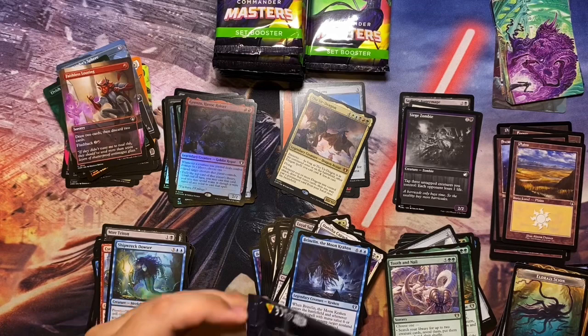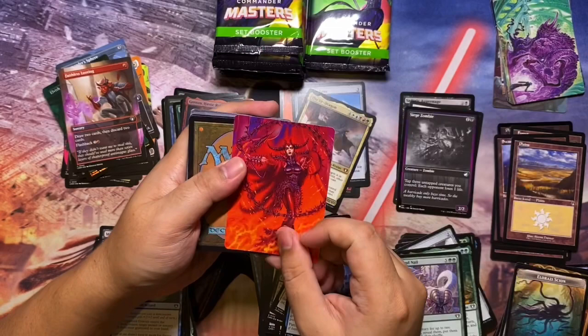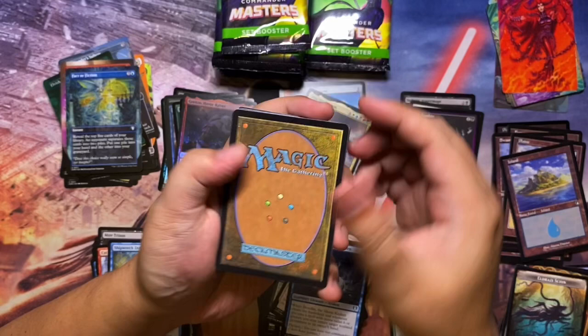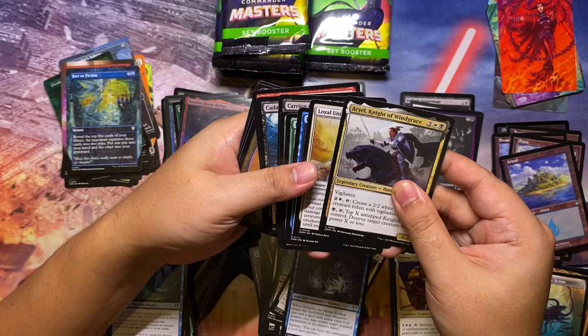We have the Ur-Dragon — things are looking up! I hope we can go from strength to strength and get that Jeweled Lotus; Fierce Guardianship and Deflecting Swat would be nice. Moving on — art cards have reversed orientation when resting. Land down there, borderless here: Fact or Fiction. Very nice art.